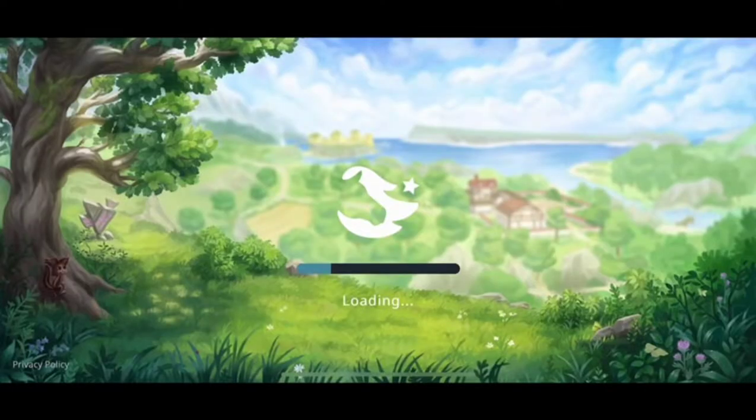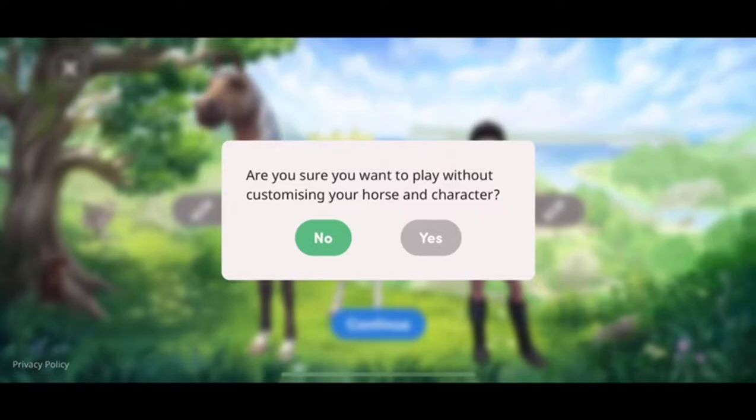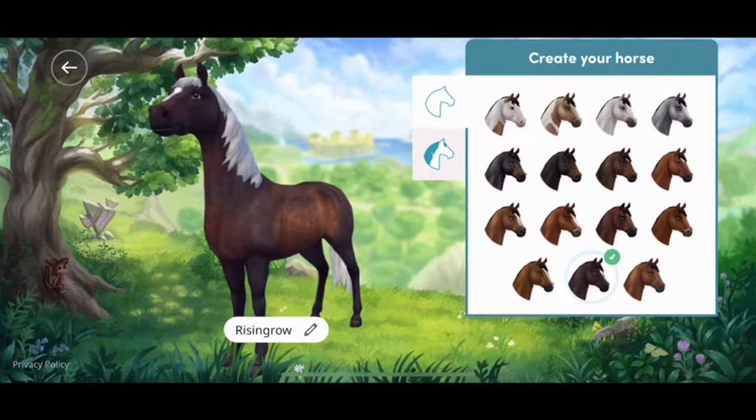There are some instructions you have to follow, so go with the flow. They are going to ask you for some information — you have to change your name and your rider. So you do this first. It's horse time, so you can select whatever horse you like.